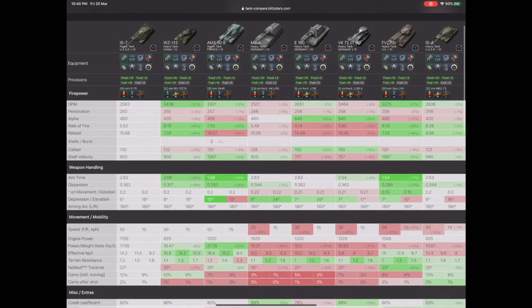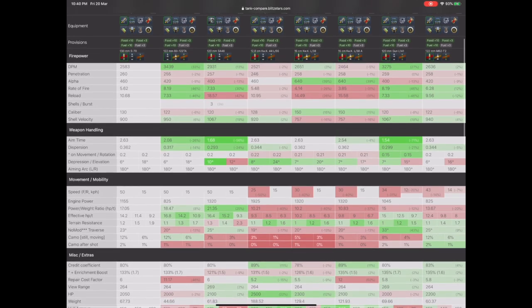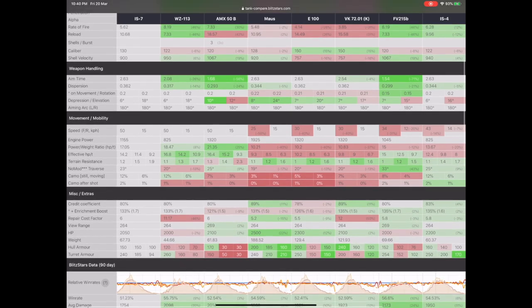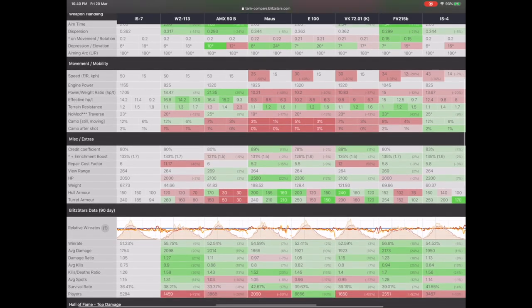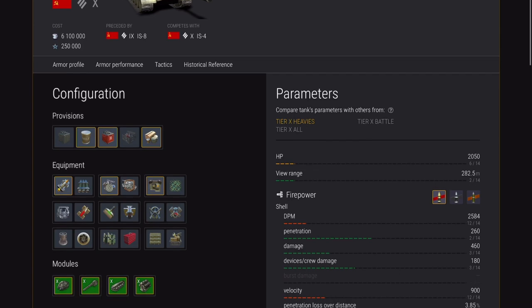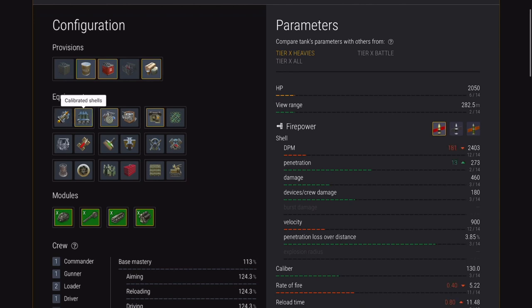It's got really good pen though. It's got reasonable alpha, a good reload, good rate of fire, and good aim time — pretty average overall. But look at this: the win rates are really low, 51% compared to everybody else. So what is it about this tank? The view range is average, DPM is low. Penetration and damage — really good. Rate of fire and reload time — a bit average. It's an average tank in that respect.